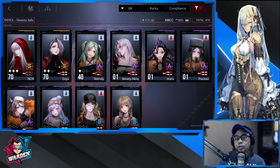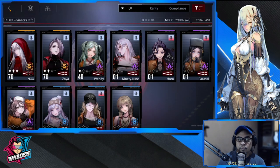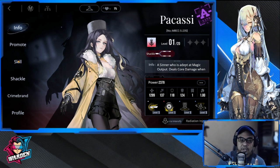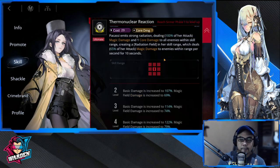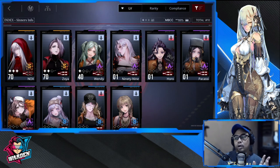What if you don't have either Nox or Zoya? The other consideration is Wendy — she has range damage similar to Nox. If you don't have Zoya, Wendy is good. You can also consider Pakasi for her core-breaking abilities.